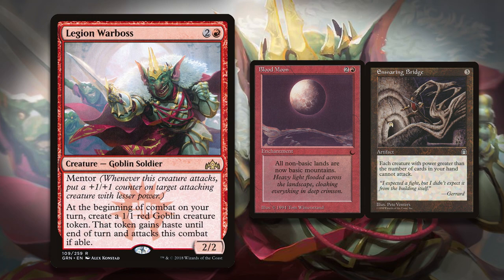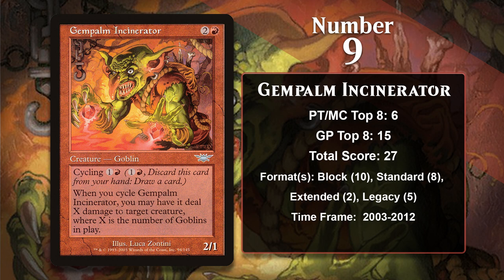At number 9, it is Goblin Incinerator. One rarely casts this goblin, and that's because his cycling ability is crazy strong in a tribal goblin deck. 2 mana to kill something and draw a card at instant speed is an insane deal, and sure, you need to have some goblins in play for the Incinerator to do that, but that's not a big ask in a goblin deck. And hey, in a pinch you can still play this as a creature if you're desperate, though I think one generally hopes they aren't that desperate.